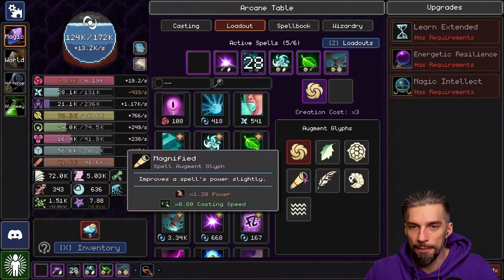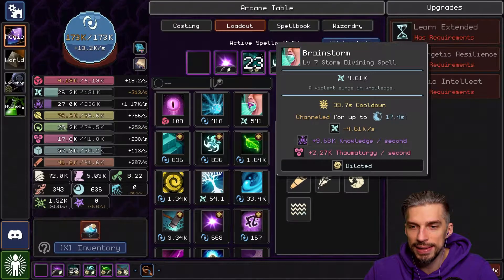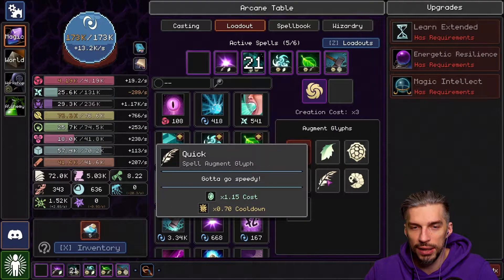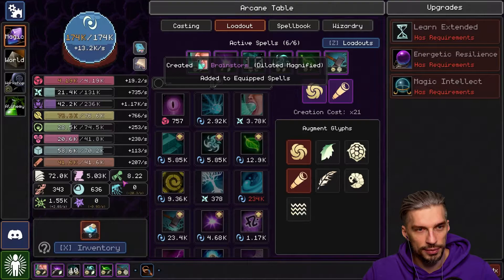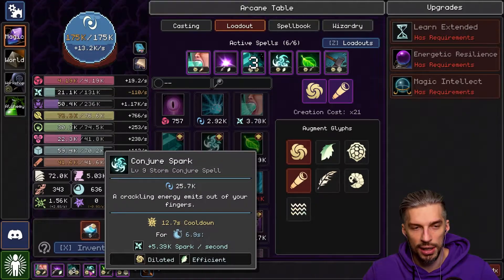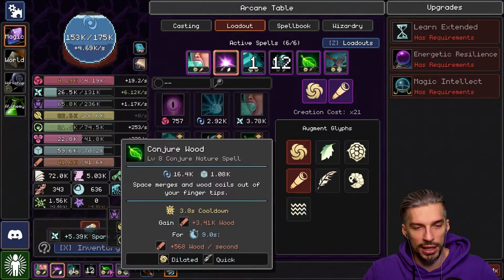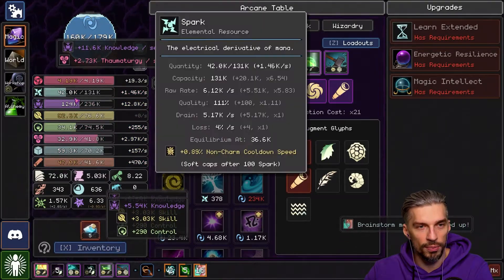What do we add? Magnified, maybe — for more power. Right now it's giving us 9k per second with Magnified. I think Magnified will be the best one. It will be 11k. Let's try. The question is, do we have enough Sparks for that? Minus 4k per second. So first we do Sparks, because this is a channeled spell — when you use it, you can't use other spells, otherwise it will break.